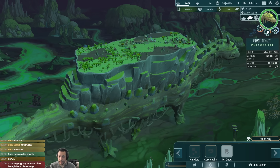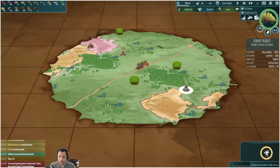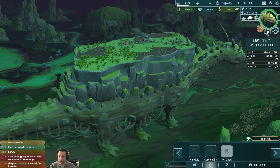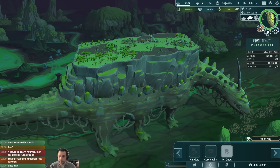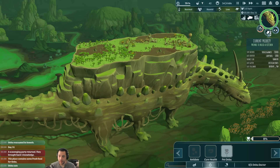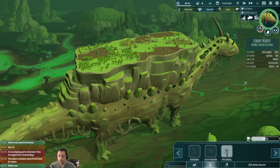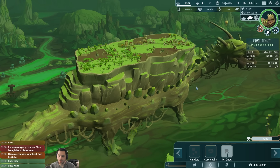You'll see a blimp take off and pet him on the face here in a minute. Scouting party just got done — let's go out to the other shrine now. Anbu is smart enough to feed himself. Hunger is way down, fully fed. Oh, here's the pet — see that little blimp? We're gonna boop his snoot. Boop. He liked it — wagged his tail.